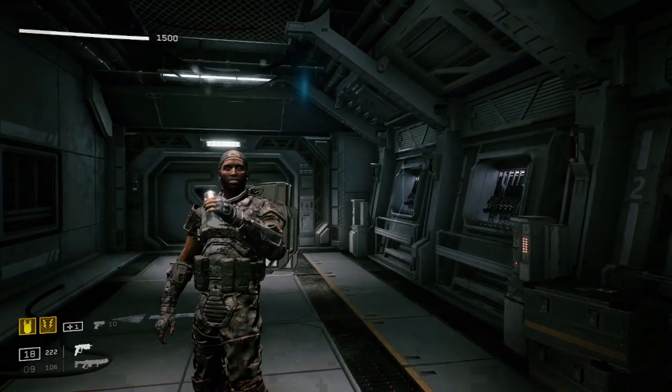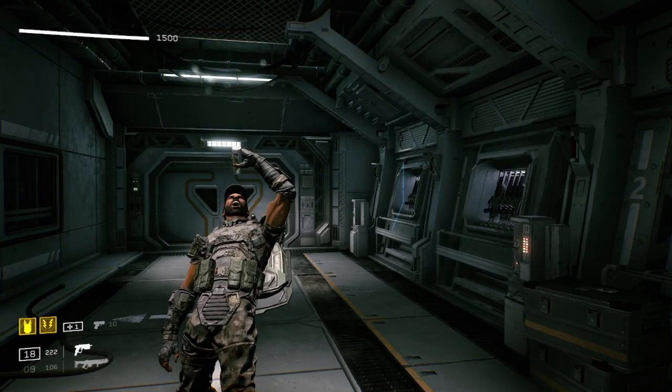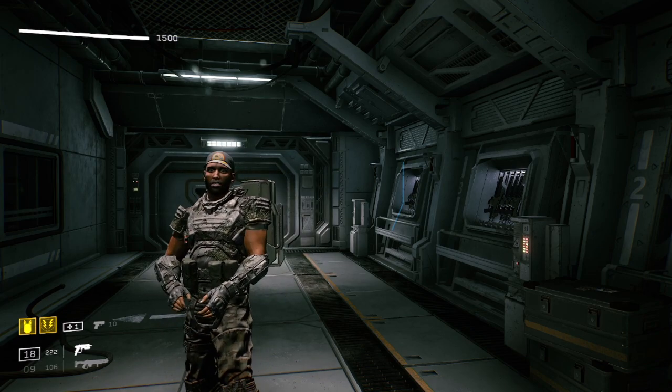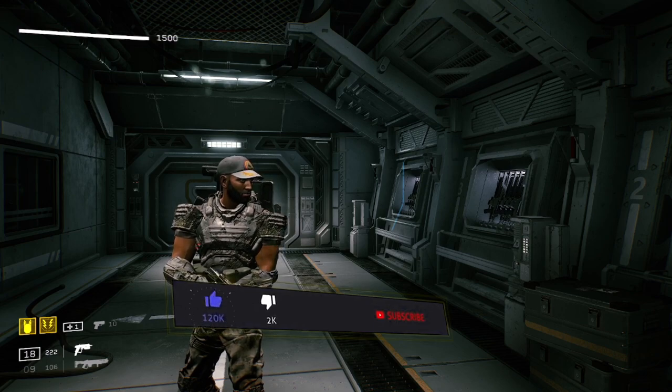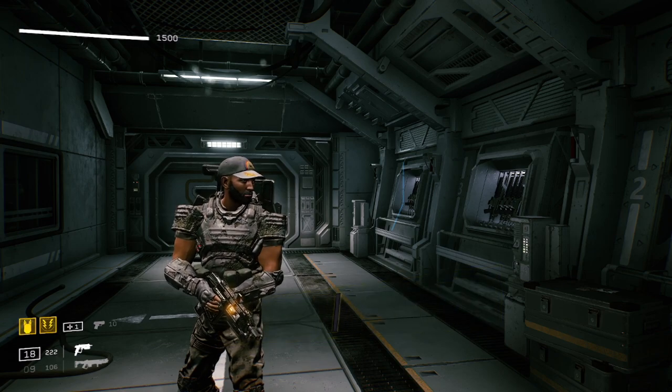Welcome back to Aliens Fireteam Elite. Today I'm going to show you guys all the weapon skins in the game - all the weapon colors you can unlock. There are 60 of them to get in the game, and I'm going to show you which ones you can unlock on higher difficulty and also from the DLC pack that you can buy on the store page.